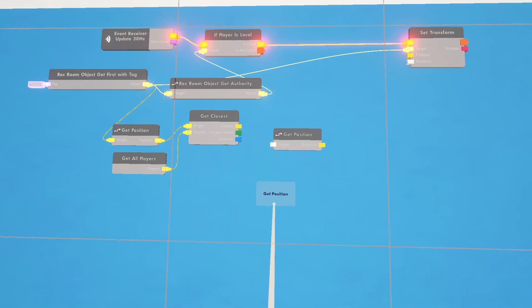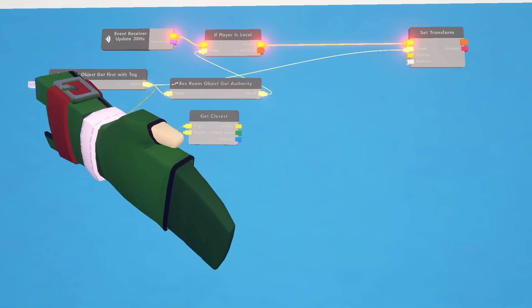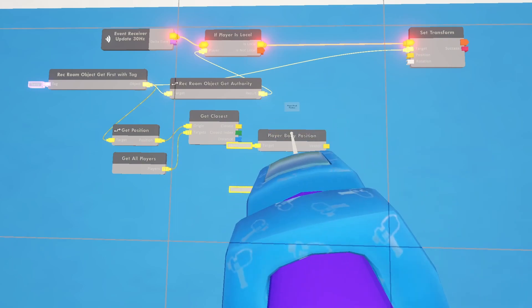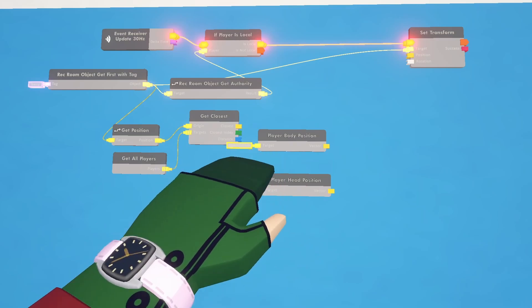In previous versions I would get the position of the closest player, but they've since added a chip called Player Body Position and we're going to use that instead because it's more accurate. Get Position goes towards your feet and we don't want that — we want it to go toward your chest. You could also use Player Head Position; either one could work, just depends on whether you want them going for your body or your head.